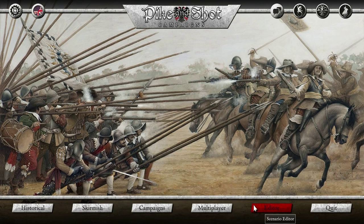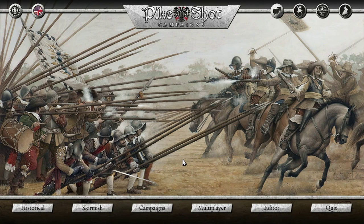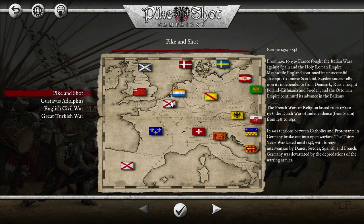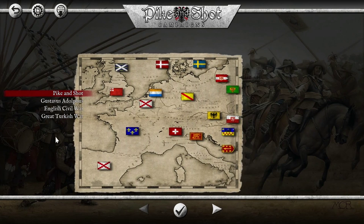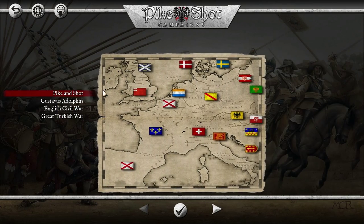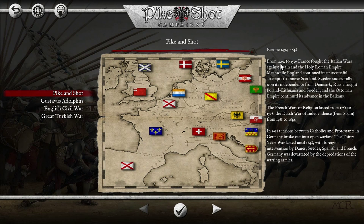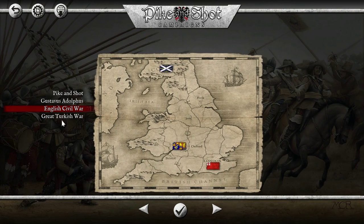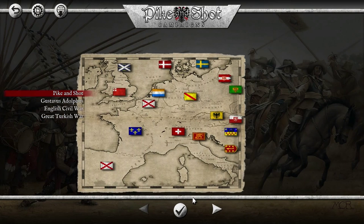It does seem like there's a lot you can do in the level editor. You also have multiplayer if you want to play online, but I don't have my account registered so I haven't played anything online. I don't know how good the netcode and servers are or how many people are actually playing. You've also got a campaign — it's more like a Total War-esque kind of map mode. It's a bit disappointing. You've got four campaigns: Pike and Shot as the grand campaign from 1494 to 1559, Gustavus Adolphus in the Holy Roman Empire, the English Civil War, and the Great Turkish War.